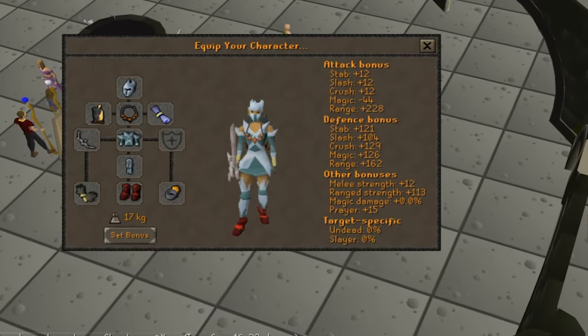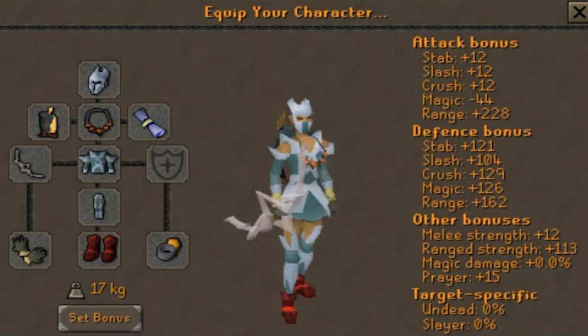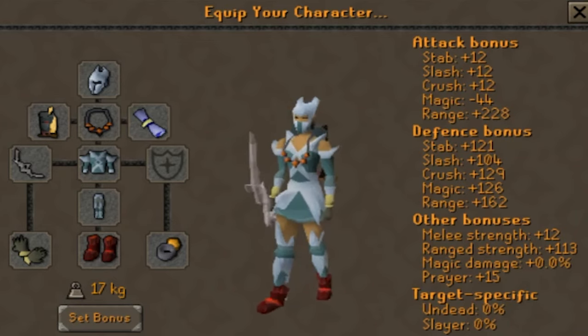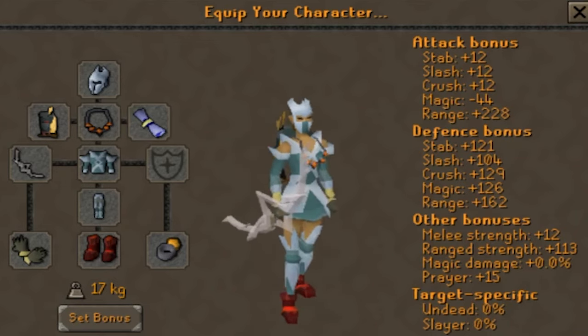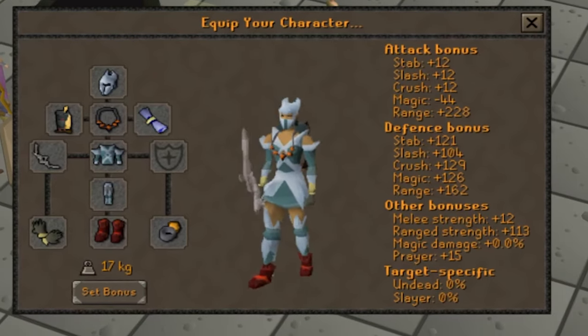The high level setup consists of similar gear except that it swaps the Blessed D'hide with Crystal Armor and the Crossbow and Shield combination for a Bow of Faerdhinen. The bow provides some really nice range accuracy bonus and hits quite hard in combination with the Crystal Armor. You'll also notice we swapped the bolts for a Holy Blessing which provides protection from Saradomin's minions. The benefit to this setup is much higher DPS at the expense of some defense the Crystal Shield provides.